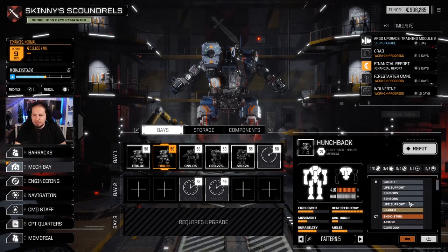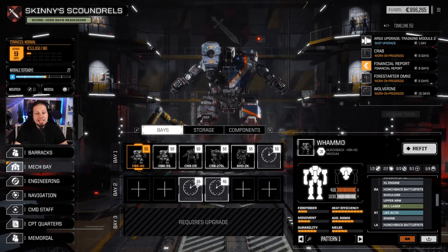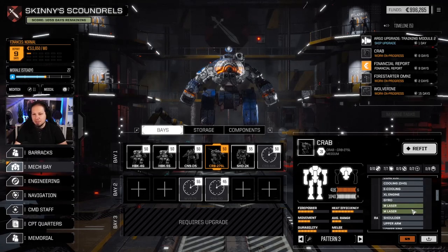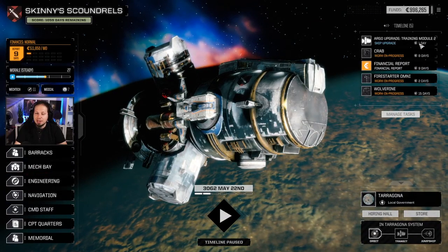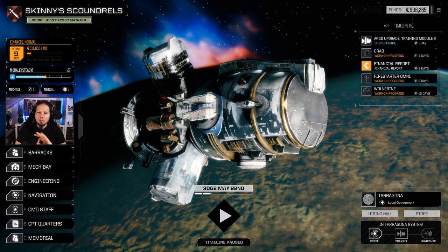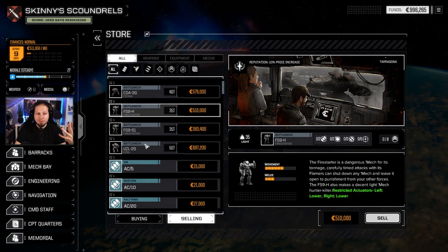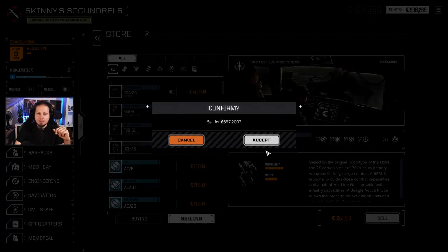This is our masked Hunchback coming in with a core 200, we have a 245 here — this Wolverine is going to be fast. I like that a lot. This other Crab here is not really one I like to play a lot — the build is rather meh, it has two pulses which is good, and then the rest is mediums, but it's a mediocre crab. Anyway, I want to take a look at my build order. We have one day for the training module. We'll go to the store, take a look at our mechs, and get rid of the Firestarters as well as the OZL — it has five energy, one missile, two support, but it's just money for me right now.